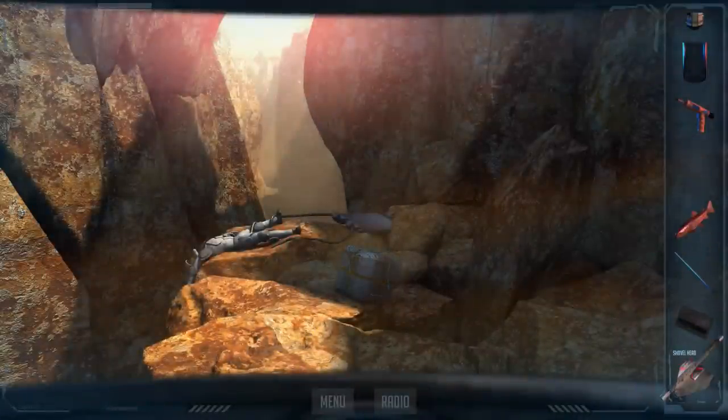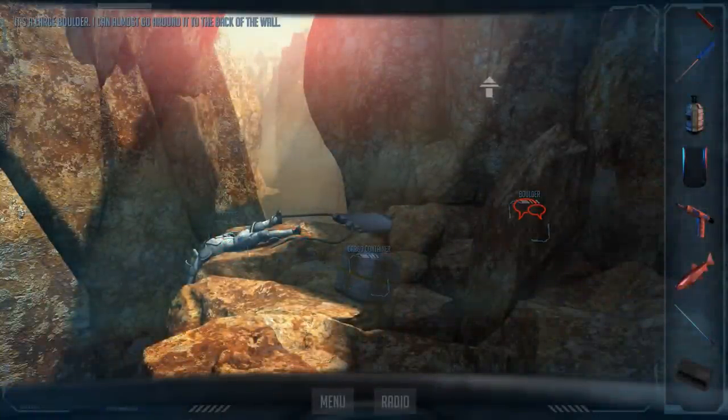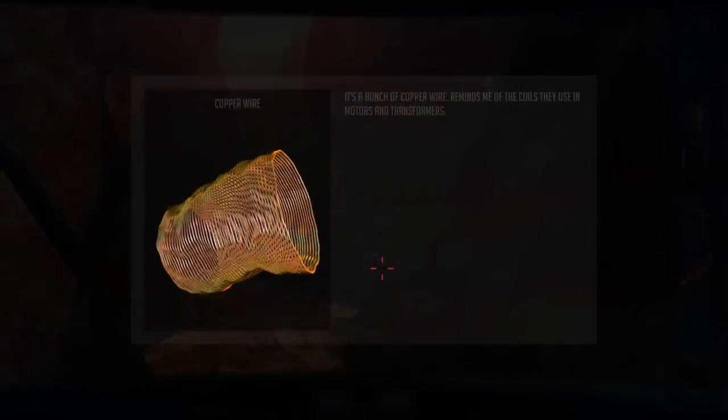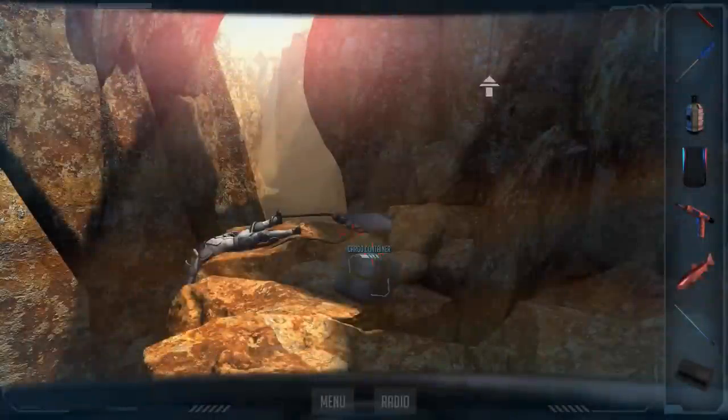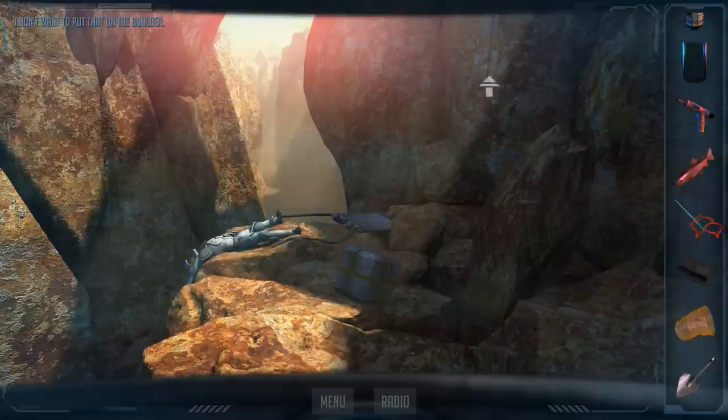Can we just pipe it? Yup! Fantastic. He has nothing else. It's a large boulder — I can almost go around it to the back of the wall. What the fuck am I supposed to do with that? Copper wire. There's nothing... I don't know what the hell else I'm gonna do. I don't wanna put that on the boulder.